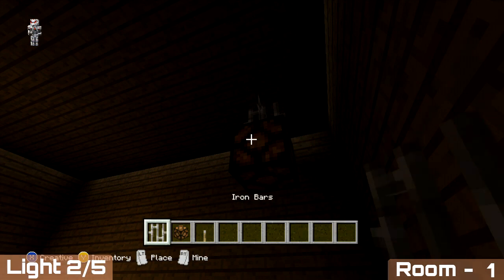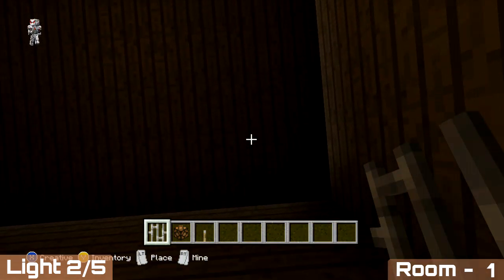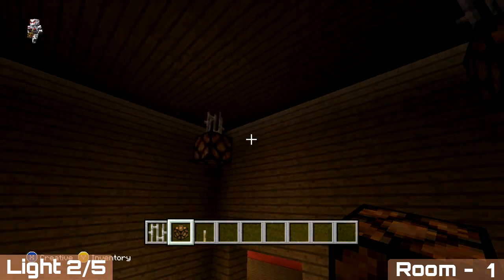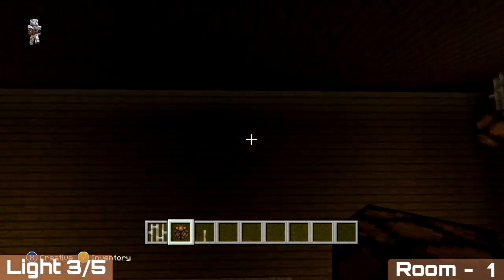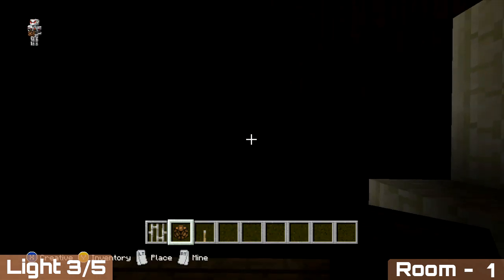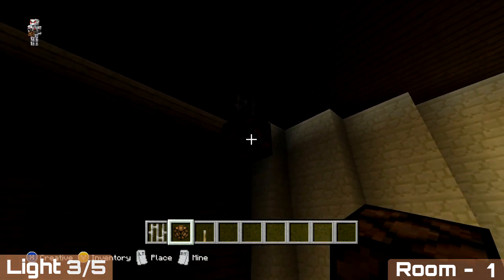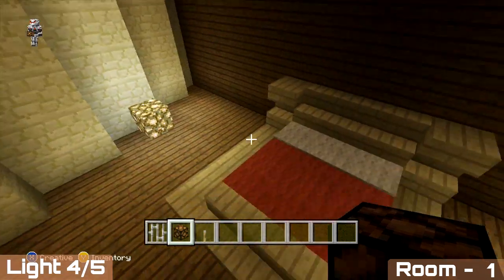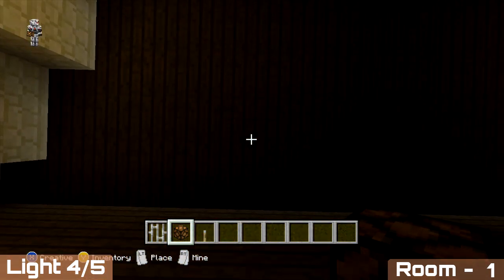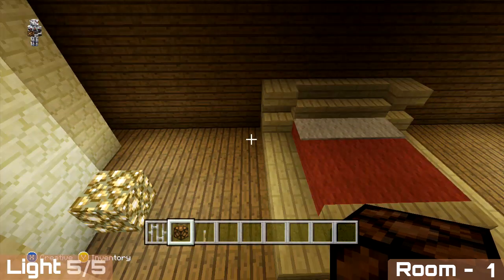For the second light, use the same corner placement. For the third light, again come one block out to the side and one block back, counting from the left hand side of the sandstone pillar. The last two lights go on either side of our bed — for the left one come to the block on the left hand side of the bed and then one block back from the wall, then do the same for the block on the right hand side.